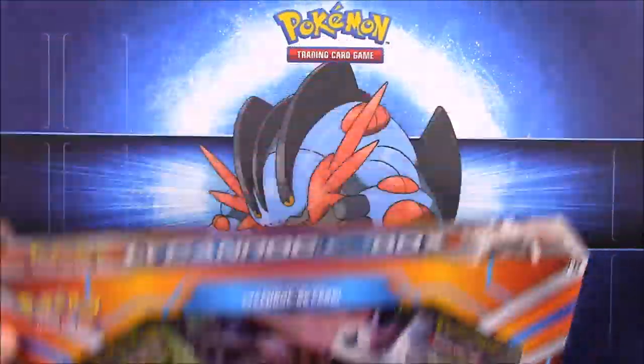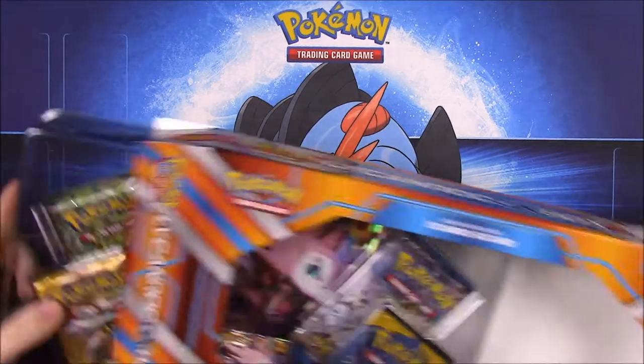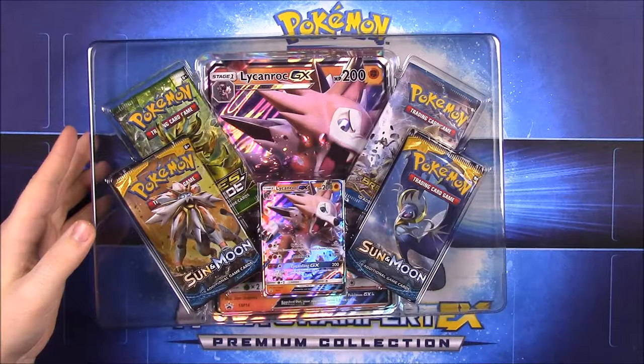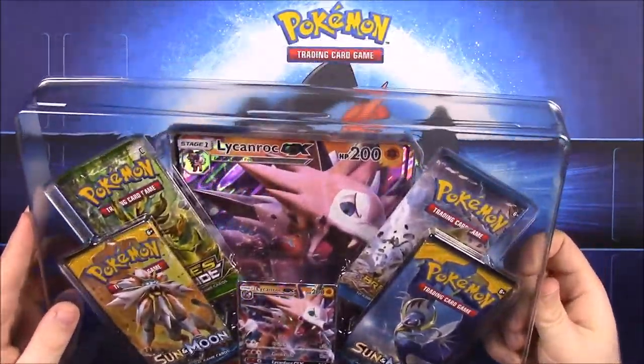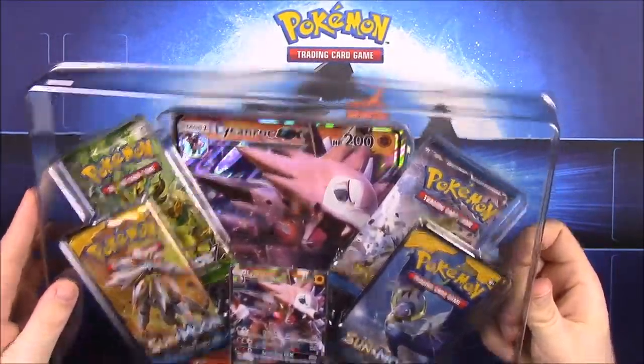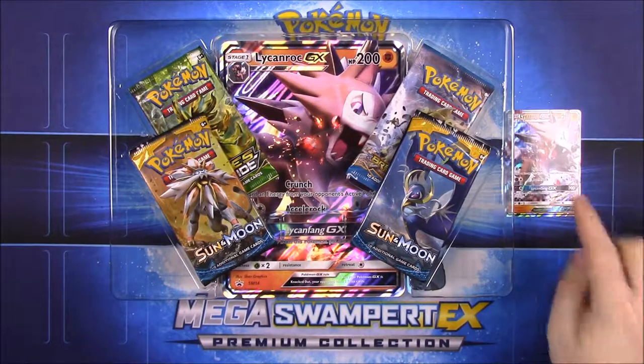This is the evolved form of — I believe it's Rockruff or something along those lines, I can't remember what it's called. It just says Rockruff on the little card here. So we'll pull this card out — okay, so we got that card.